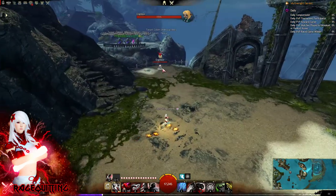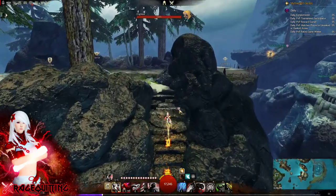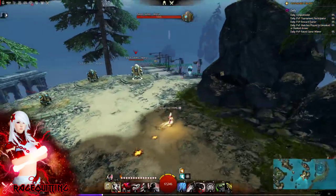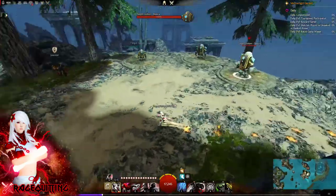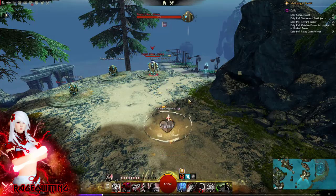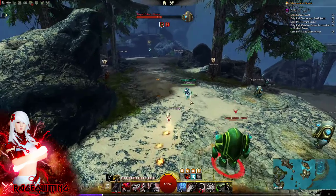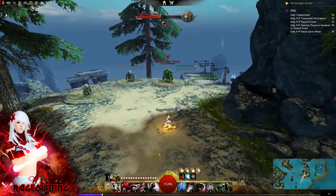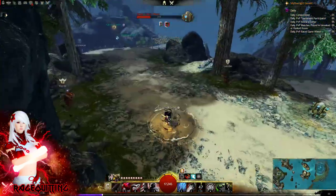Other combos: the backstab combo — you can do it from far away. A lot of people do their Black Powder and then Heart Seeker in, steal, and then go ahead and do the backstab. You can also do it with Shadow Step: Blinding Powder, Leap, Shadow Step, Backstab, and then return.